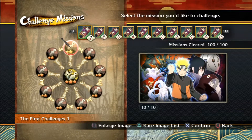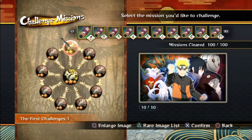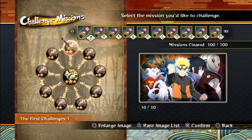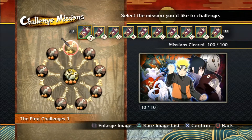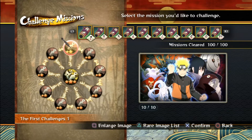Basically, the challenge mission mode is new to Full Burst, and it's included in both retail and DLC. It has 100 missions, and every time you complete a set of 10, which is ranked by difficulty, you unlock an image. Every time you complete a mission within a set, it unlocks a part of the image, and then once you complete the whole thing, it comes out full.